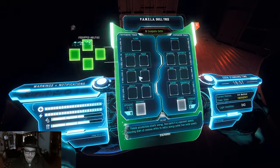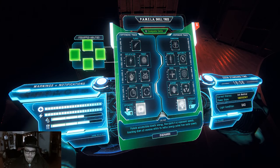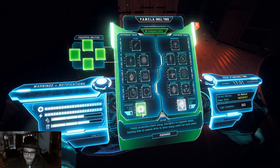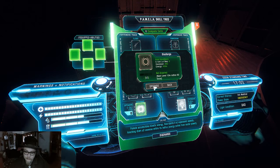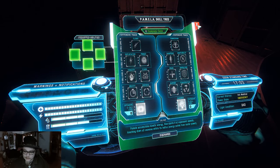In with PAMELA — hey PAMELA, what does discharge mean? Compute cells. Oh, I can upgrade! No, I don't have any things yet.